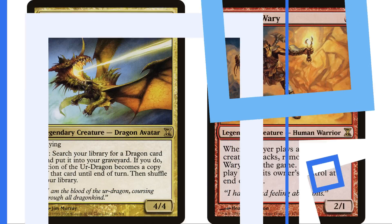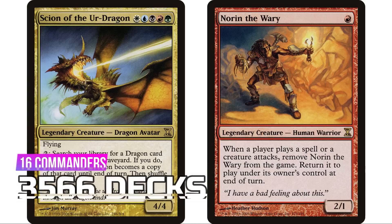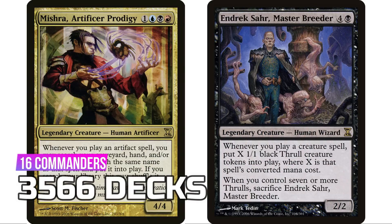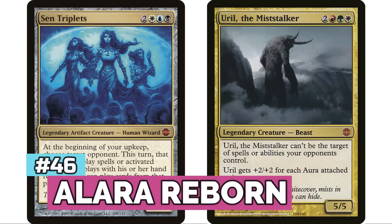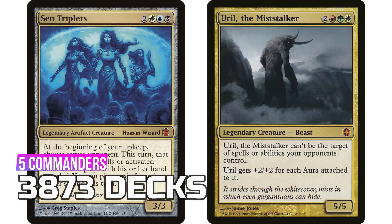At number 47 is Time Spiral, another personal favorite set, with 16 legendary creatures — I had no idea there were that many — and some really interesting ones, but only 3,566 decks total. At 46 is Alara Reborn with five legendary creatures for 3,873 decks.